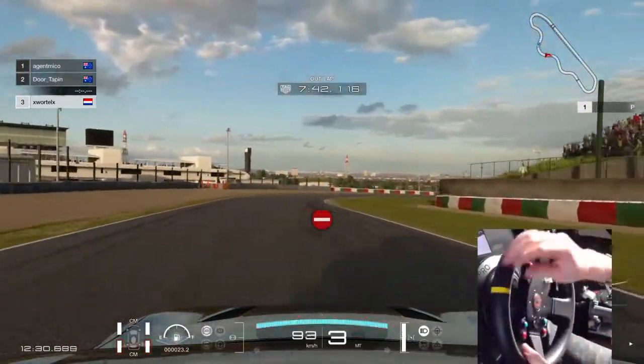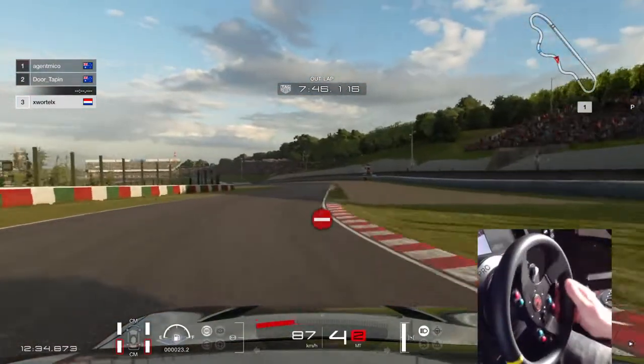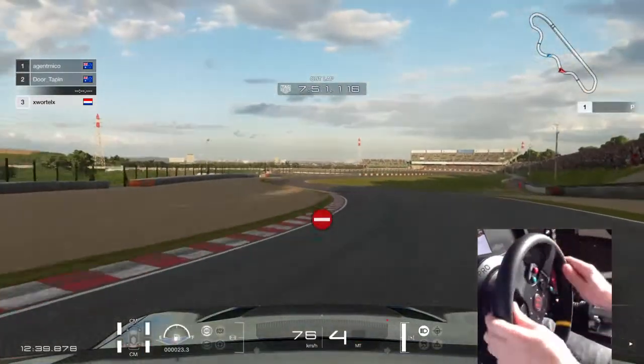This doesn't necessarily mean this is the way to do it — it's all a matter of preference. Also, I think the Toyota GT86 is just the best car for drifting so far.